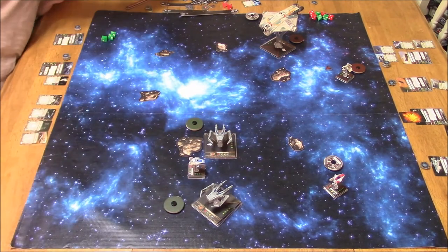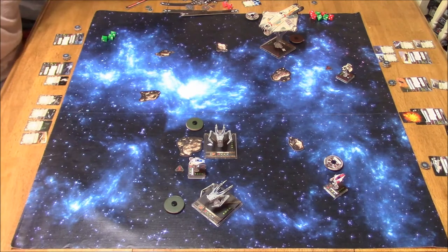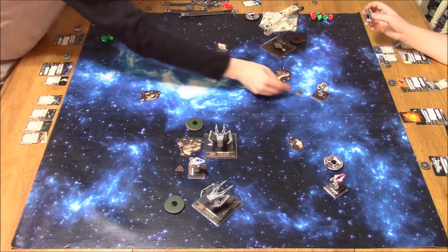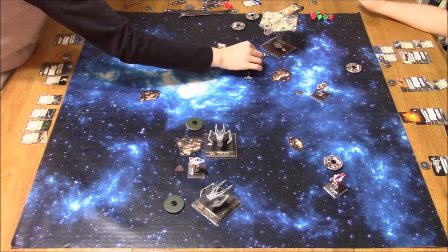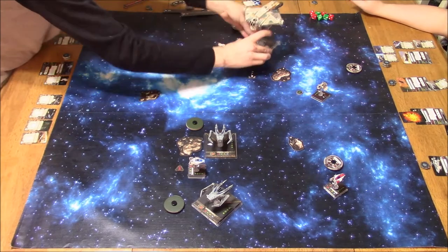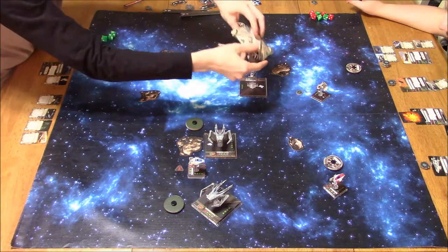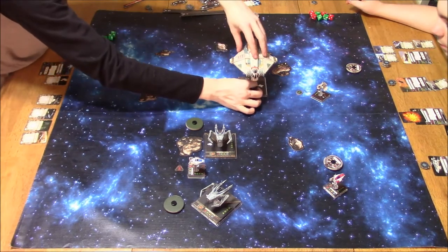His A-Wing just K-turned here and took a stress. He's moving up with his attack shuttle, taking a focus. Pilot skill 4 Chopper there. And there goes the Ghost. That thing is such a bulky pain in the butt. Taking a focus.